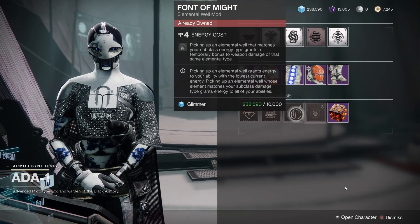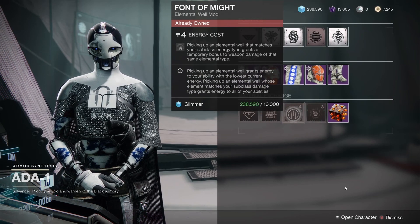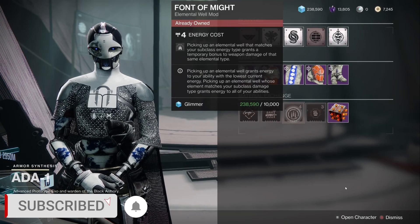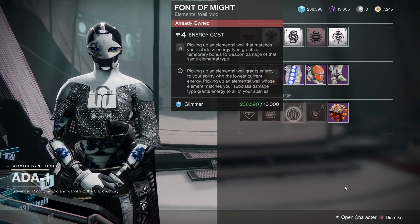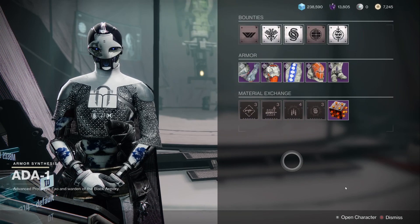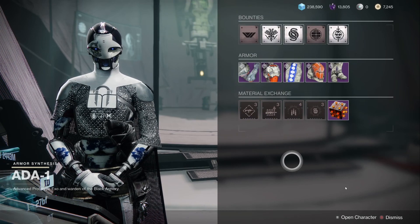They are 10,000 glimmer each. If you don't have enough glimmer but you do have some legendary shards, head over to Master Rahul and you can trade legendary shards in for glimmer. It's absolutely a must — you should pick these up. Thanks so much for watching this video, and thank you to my patrons for your continued support.